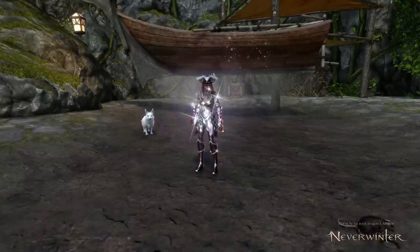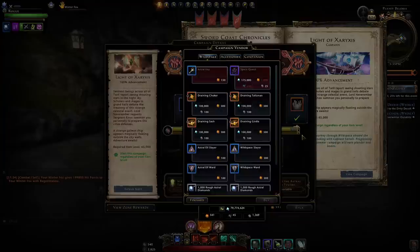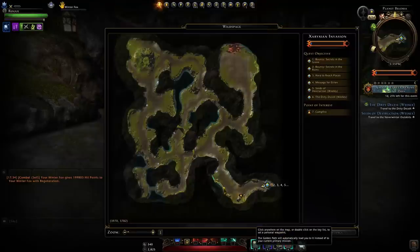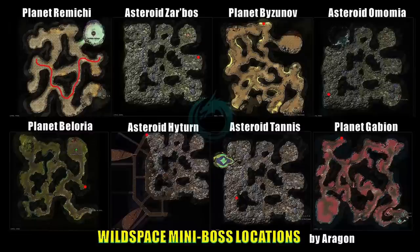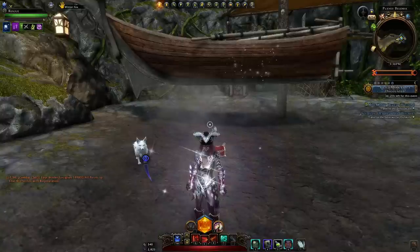Tip number seven is mini boss locations. To get keys from the campaign you need the currency doubloons. You'll also want doubloons for companion gear. The heroic encounters are pretty awful in this new zone, especially since you can't just instance hop — you'll have to travel through the map and there'll be a lot of confusion. So the easiest option is farming mini bosses; I just made a map for that. The red dots show the locations. Mini bosses give you 20 doubloons — equivalent to a major heroic encounter — with a respawn timer of just five minutes.